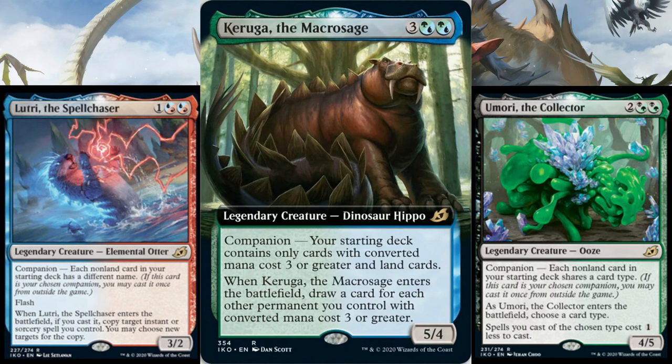Lutri - you poor thing. Three cost, 3/2 Flash. When you play it, you copy something. The companion cost is you can only play it if every non-land card in your deck has a different name, and it has already been banned in Commander because you will always be able to have it in a blue-red deck. I don't think Lutri will be any good in Standard. In Limited, I think it's very good both if you have it in your deck and if you use it for its companion cost. So far it's been the best companion for Constructed - hopefully they'll reveal more. Lutri gets a 1 out of 5 in Standard, probably 3 to 3.5 out of 5 in Limited.